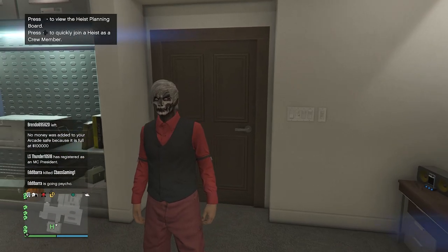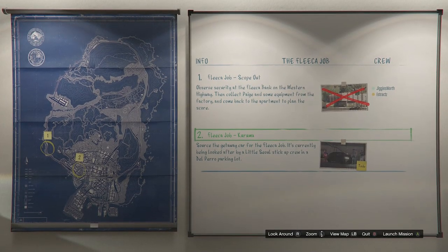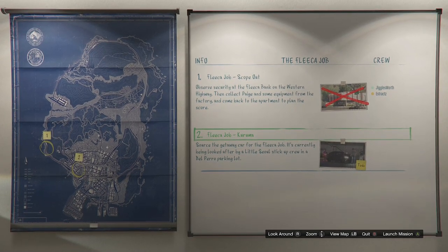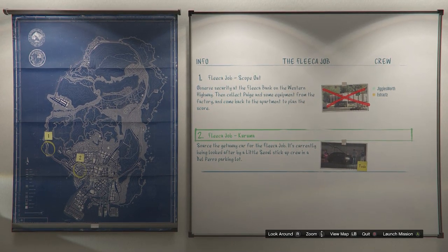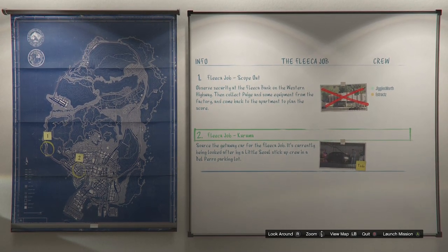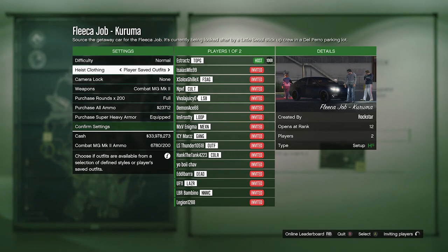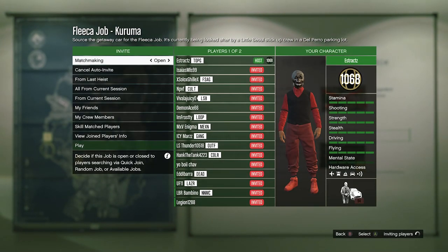If you're doing the apartment merge, go into the heist planning board room, walk up to the heist planning board, and start the first heist called The Fleeca Job. After starting it, the first mission is called Scope Out. Once you complete Scope Out, the second job will be called Kuruma — that's the job we're using for the merge glitch. When the Kuruma job is available, launch it. In the Kuruma job, set your heist clothing to player saved outfits, confirm the settings, invite a friend or random, and launch the job.